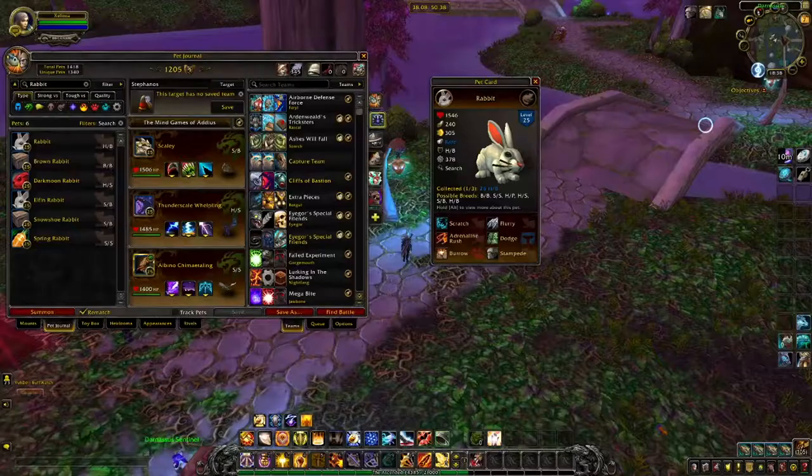The Rabbit only has a chance of showing up as a secondary pet on the backline, but can be found in plenty of other zones. The Rabbit comes in two skins — brown and white — and six breeds. Just like the Elfin Rabbit, you'll want a speed breed, and most of the breeds have decent speed stats here. An SS will get you 357 speed with only 227 power, but if you're looking for one that might have a little more oomph, the SB has 322 speed and 240 power.